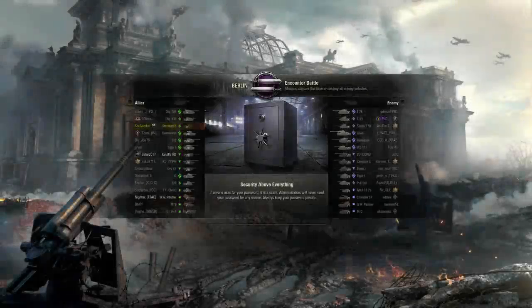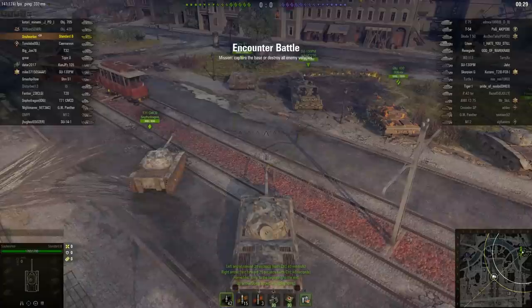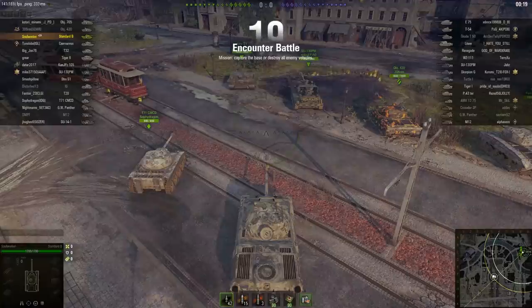Howdy folks and welcome back to World of Tanks with the Mighty Jingles. This is a tier 9 encounter battle on the Berlin map. Soul Worker is in the Italian tier 9 auto-reloading medium tank, the Prototipo Standard B. Soul Worker has 30,000 games played in World of Tanks — it's fair to say he's a bit of a glutton for punishment — but this is the best game he ever played.